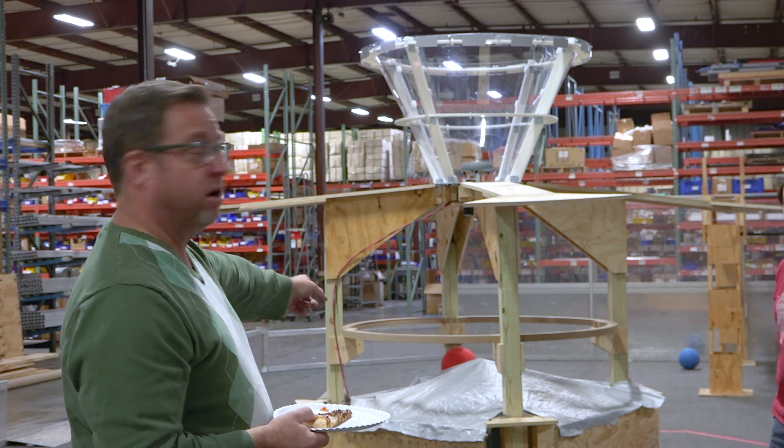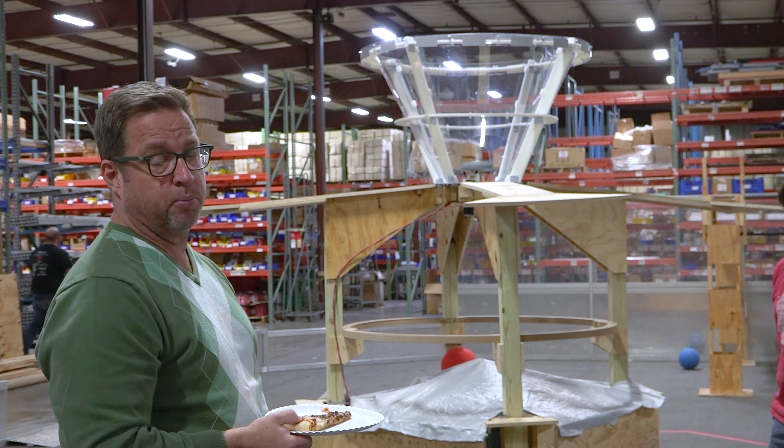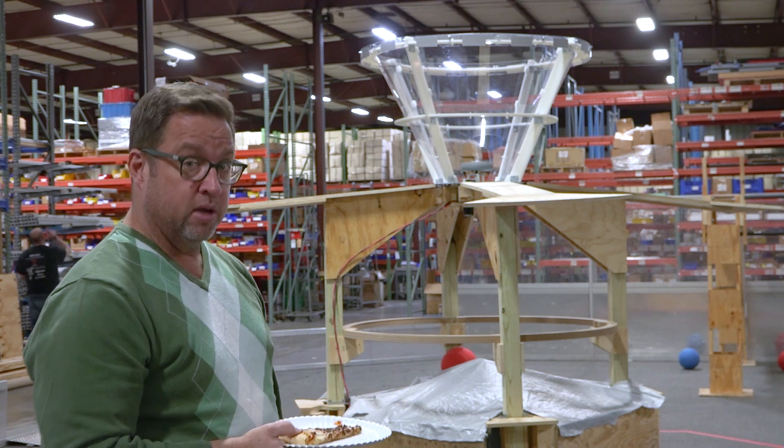So we put a little tarp on ours — a nice simple little tent tarp thing — and it seems to work pretty well. I recommend doing something like that. It's going to help you out for low hub scorers.